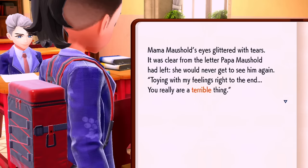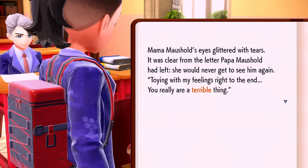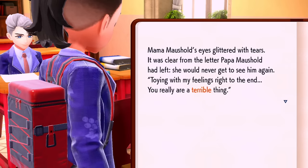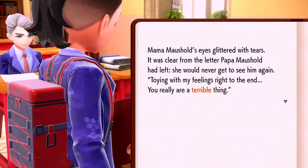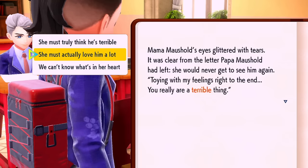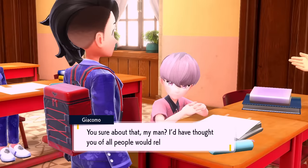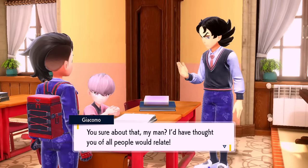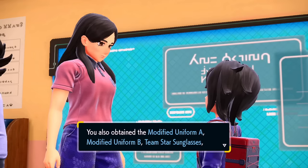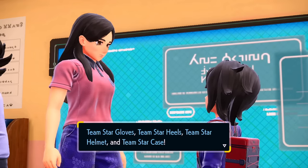Now to check on our takeover — there's actually an exercise here. The passage reads: 'Mama Mouse's eyes glittered with tears, it was clear from the letter Papa Mouse had left she would never get to see him again. Toying with my feelings right to the end, you really are a terrible thing.' So this guy who's like an amazing engineer has trouble with the context of what this character means by calling someone terrible. Atticus still talks like this, and we get the modified uniform A and B, Team Star sunglasses, gloves, heels, helmet, Team Star case, and the 'Hasta La Vie Star' emote.